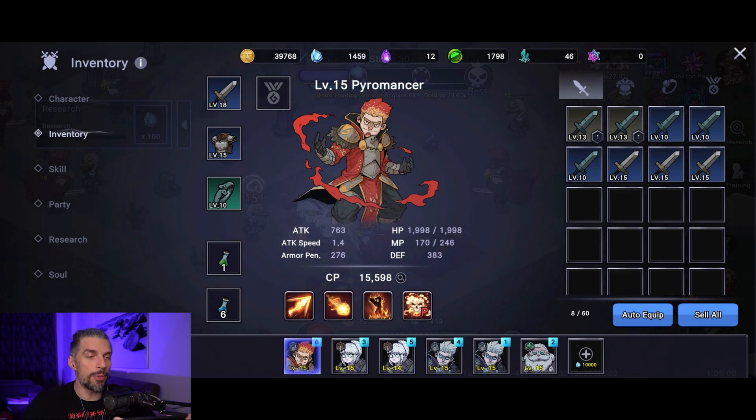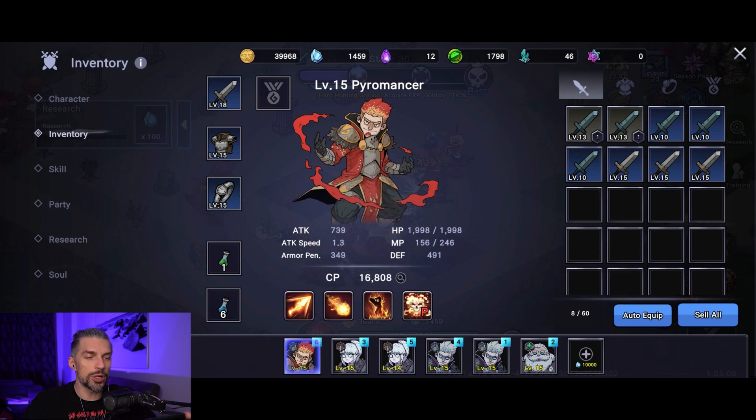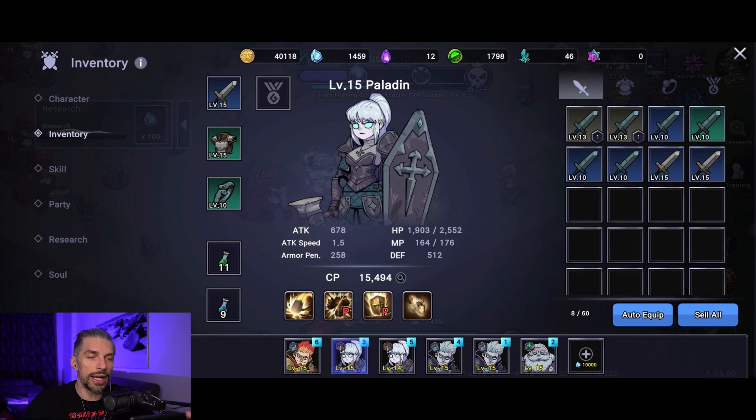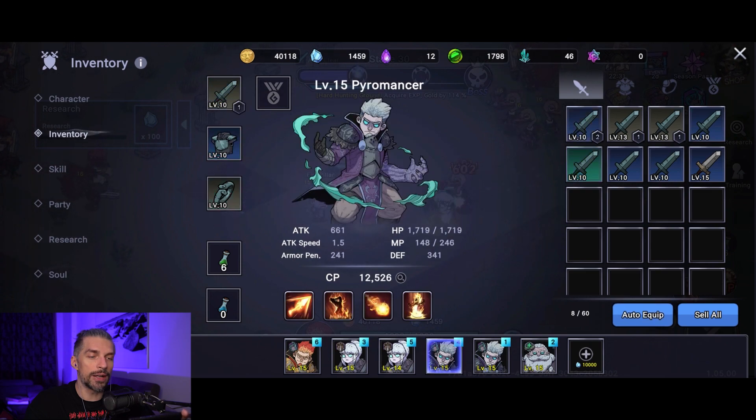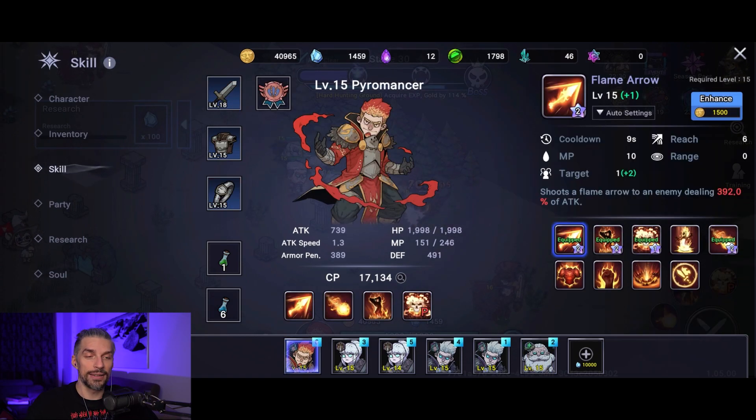Each hero can equip weapons — there's no class-specific weapon, it's the same type for everyone. Just press auto equip on each character and they'll get the best gear available. Do this from time to time because better gear makes your heroes tougher.